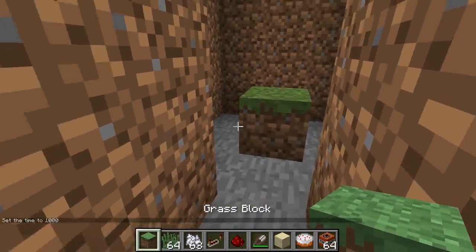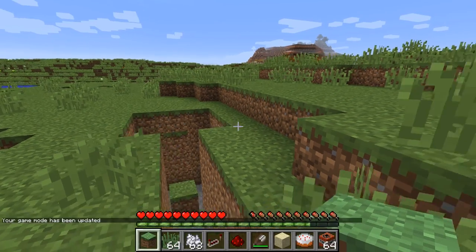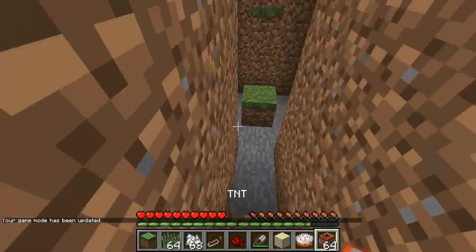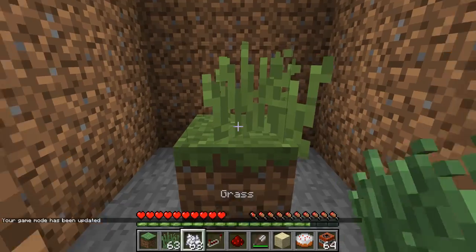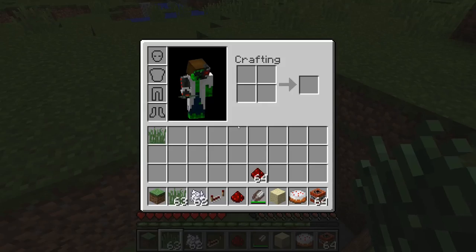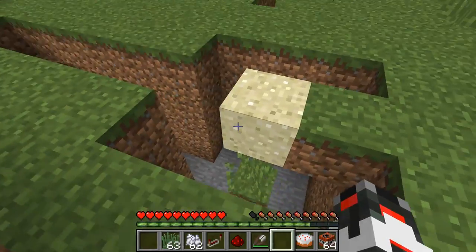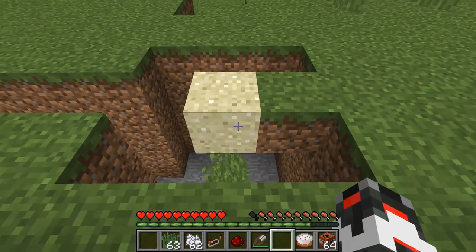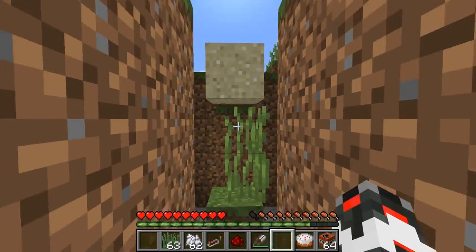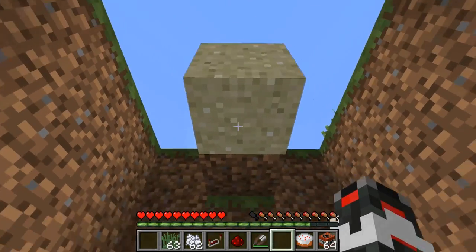Here is the trick for getting floating sand still, and I want to do it in survival mode so you can see it actually works. You need grass — you would get that with shears. You would do this: put the grass down, use the bone meal, make it a double tall grass. Then you would put the block you want to make float on top of that, and then put your blocks around it.